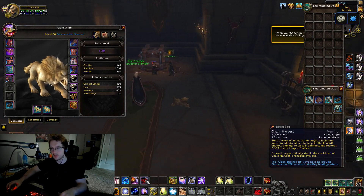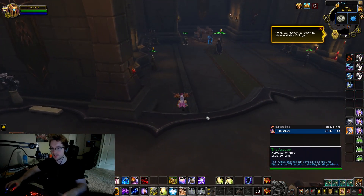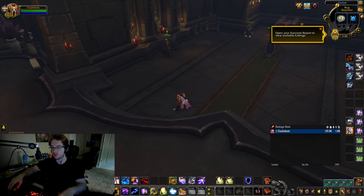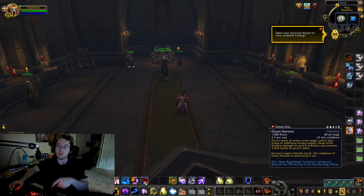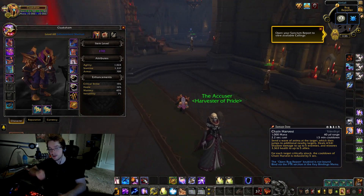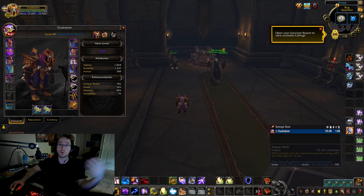For the covenant, Venthyr gives you Chain Harvest and also Door of Shadows, which lets you place a little port. With the conduit you run, it does a small AoE fear to everyone in that circle, which is not bad. When you get five stacks of Maelstrom you can use Chain Harvest instantly — it gives you a heal and does big damage. I've hit people for 9,000 with it, which is about a third of people's HP. If you line that up with Ascendance you can do some crazy burst.